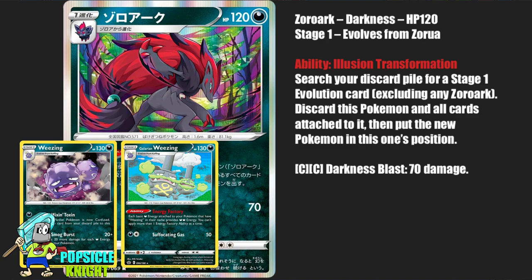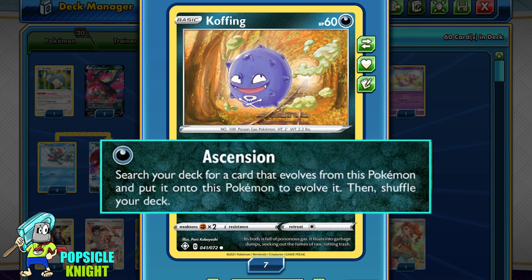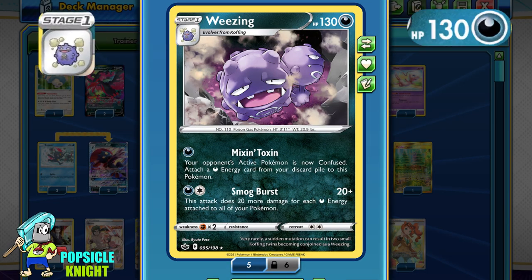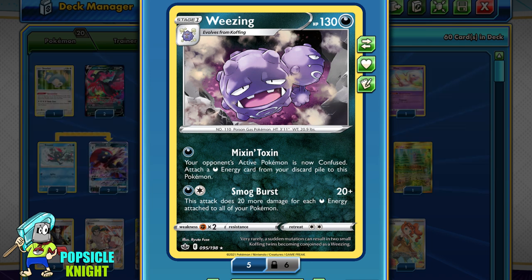But we'll have to wait until future sets arrive. I am using the Koffing from Shining Fates. It has the Ascension Attack — for one dark energy, you can search your deck for any Weezing evolution and evolve this Pokemon. We're going to use three different types of Weezings in this deck. Let's start with the new Weezing. It's a stage 1 Pokemon with just 130 HP, and all of the Weezing and Galarian Weezing in this build only have 130 HP.